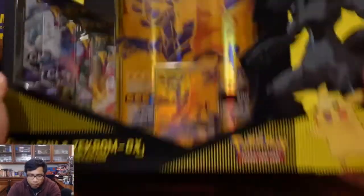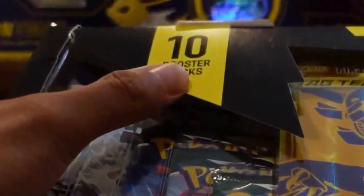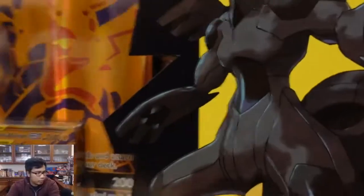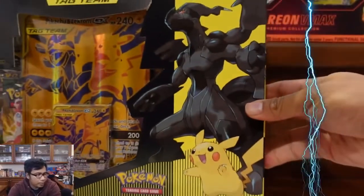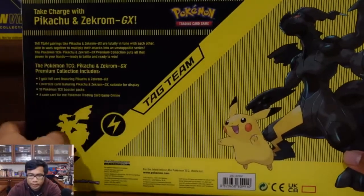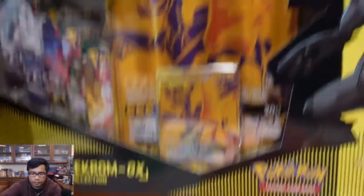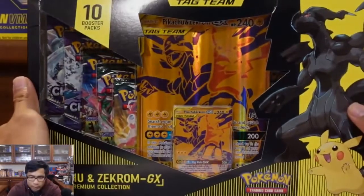All right, let's take a look at the box. Looks like it says 10 booster packs — you guys can't see that, but it's right there. That is Zekrom and Pikachu right there with the black and yellow coloring. The box is pretty normal, no cool textures or anything. Kind of cheap, but that's all right.